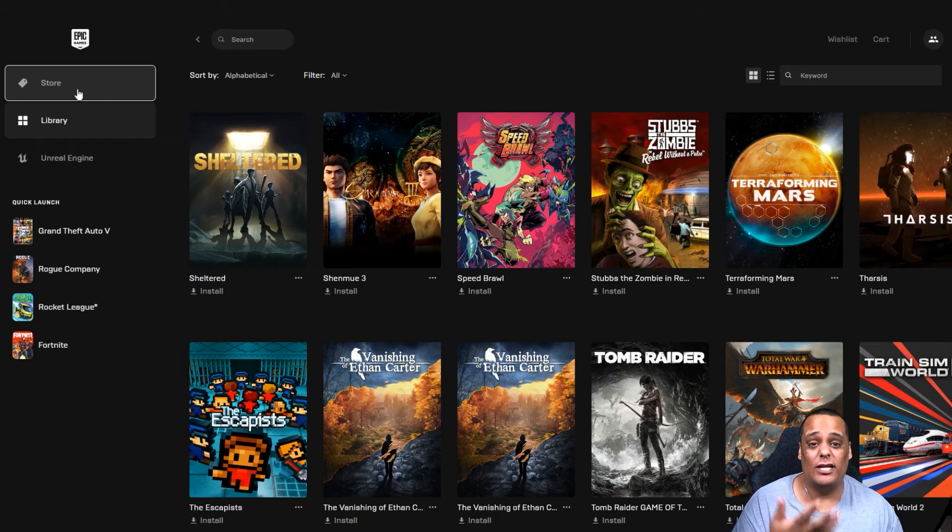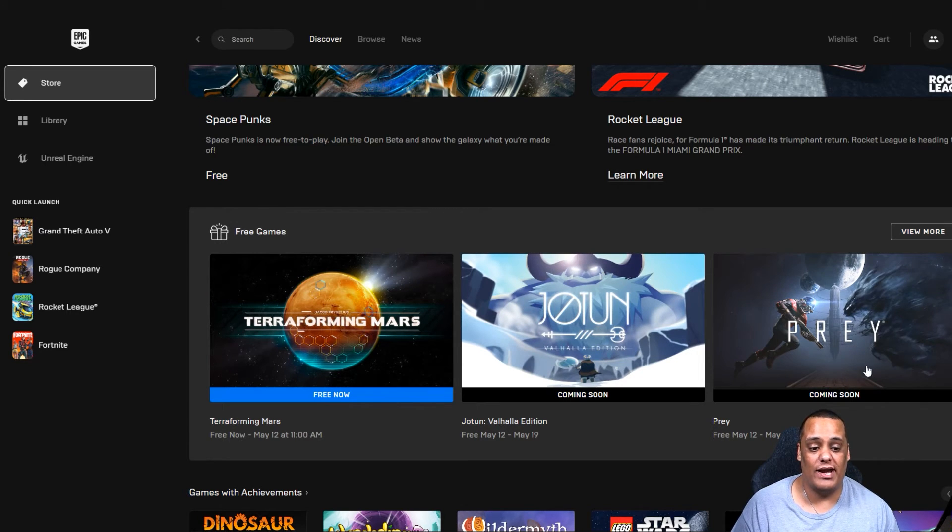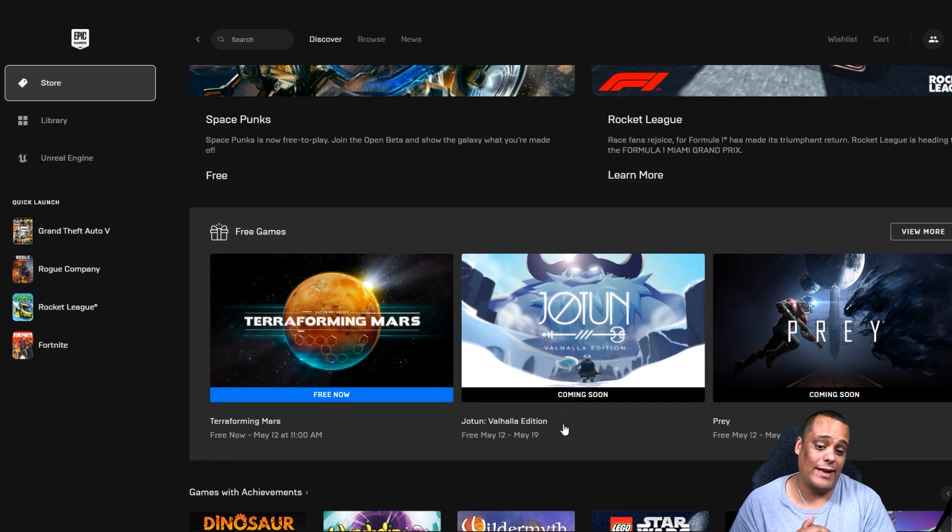Let's also check out what they're giving for free next week. There are two free games coming: one's called Join and the other one's called Prey. They'll both be available from May 12th to the 19th, so for about a week. When those games come out next week I'll go ahead and review them. I do this every Thursday, so make sure you check my videos every Thursday for this type of content.